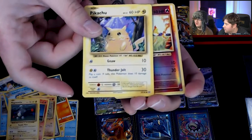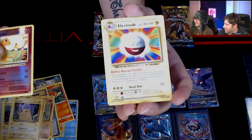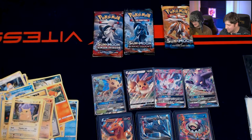A Pikachu, and it looks like a reverse holo Charmander. That's a nice one. And then what do we got behind this? A lame Electrode — exploding ball. But I like the Charmander, I'll keep that and sleeve it for sure. Still a good pull.